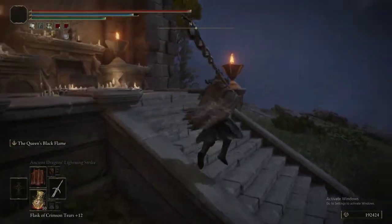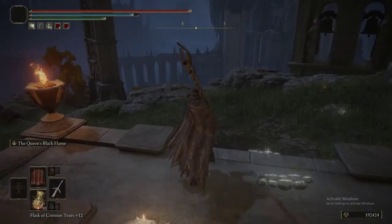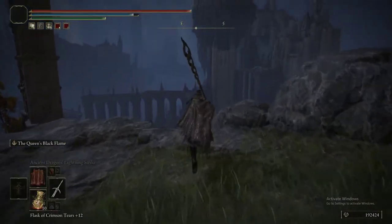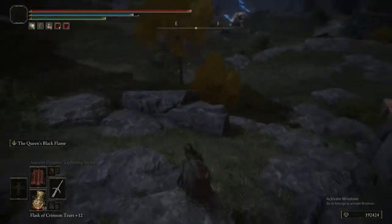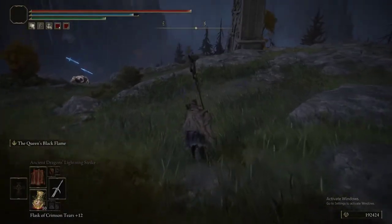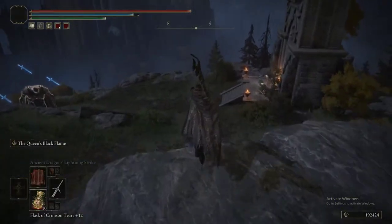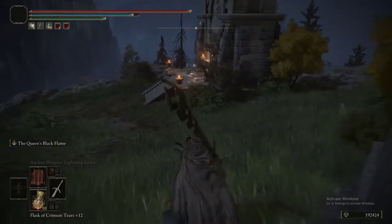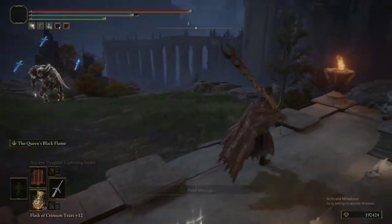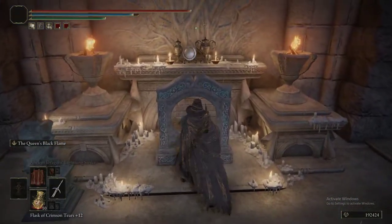Now you're going to open this chest and you're going to get a key. You're then going to head down to this belfry and use the Imbued Sword Key on the portal at that belfry.